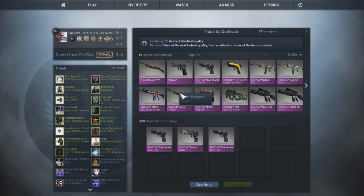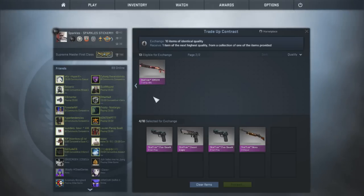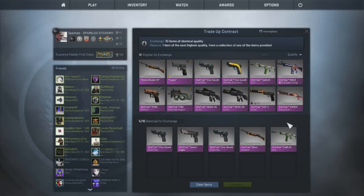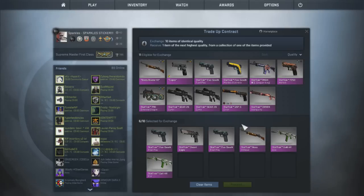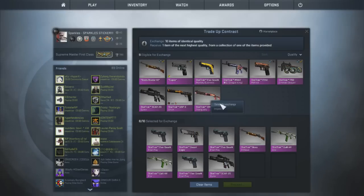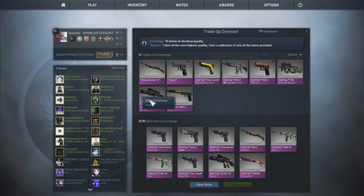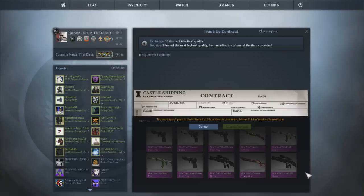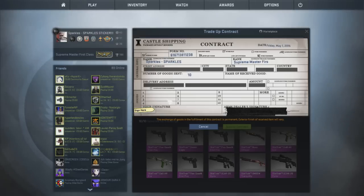Let's put all of these in the contract and see what we get — high risk, I love it. These Galils weren't exactly cheap, but that's the item we're using to try and get the Hyper Beast. I'm really hoping we get it, not something terrible like a P90 Asiimov in stat track — that would not be cool. I'd also be happy with the Lightning Strike, that'd be pretty sweet.